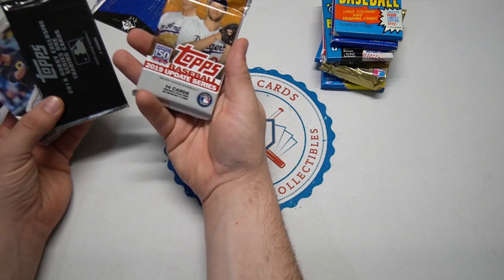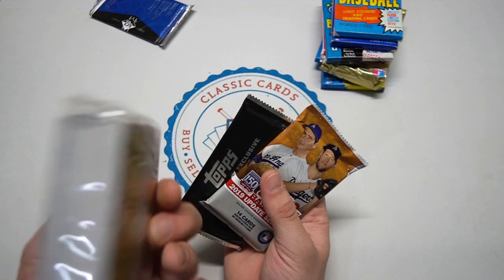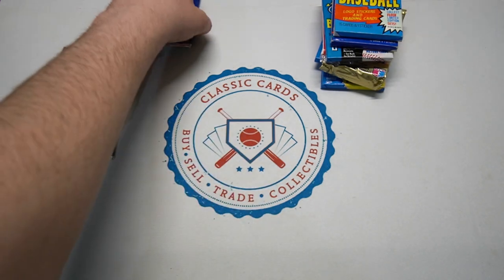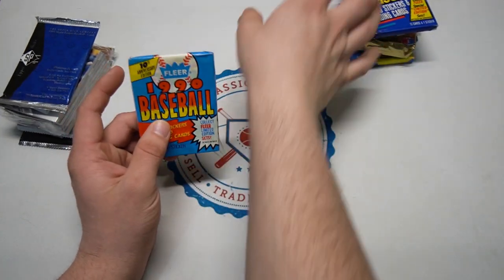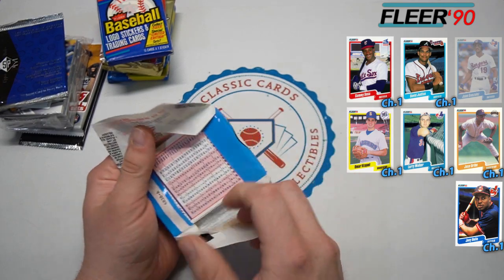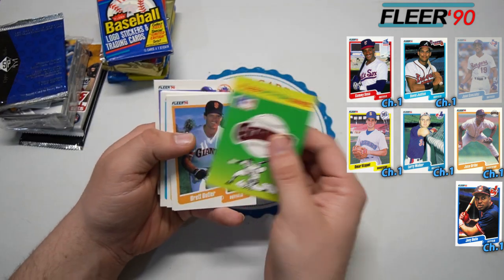Looks like I loaded this up with some junk wax on this one. We have a 2019 Update pack, an '18 silver pack, and a 2017 - not sure if it's series one or two - hanger box pack, which is a little different. Let's just go through the stack. The 1990 Topps was featured heavily in series one, so we won't be seeing it many times in this chapter two at all.